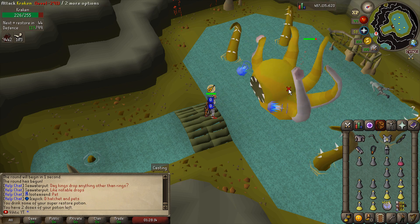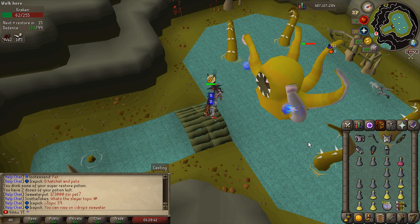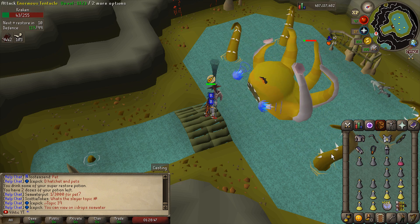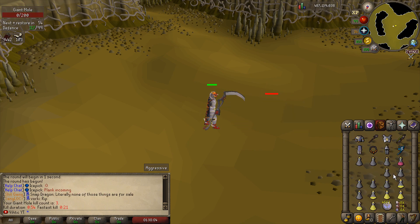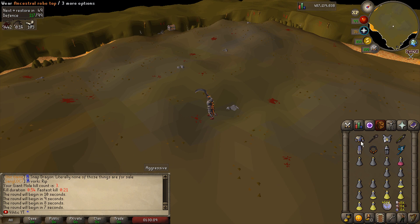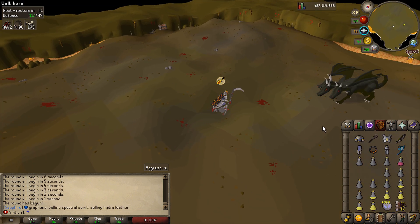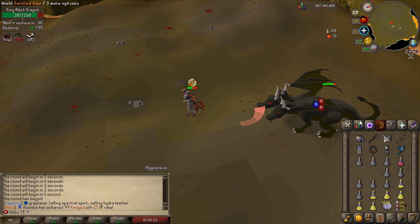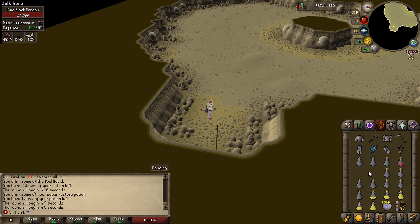The sanguinesti staff has a 1-in-6 chance to heal us but it might just be better to use blood barrage when low. Prayer is not looking great — I'm taking off Augury and trying to prayer flick most bosses from here on out. Giant mole is very easy, wasted no supplies. King Black Dragon next — I didn't bring an antifire but let's try to tank it with the Tbow. Took two big hits at the end — not good.